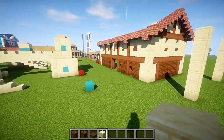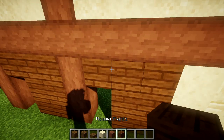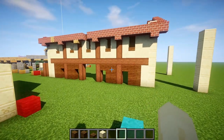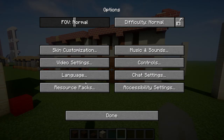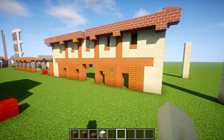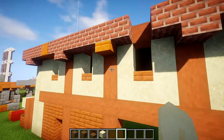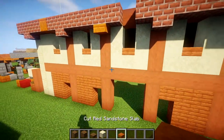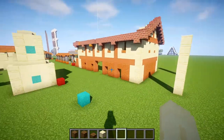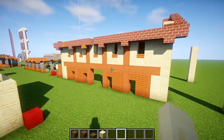With this build, I used stripped acacia wood and acacia planks because my planks are not as red as they would be in real life. Let me show you — as you can see, if you're using the default texture pack, this is how bright and orange it would be. Honestly, it's not that bad of a look, especially if you use cut red sandstone for the roof instead of bricks. Although even then, the bricks don't look half bad either. Thank God for my texture pack.